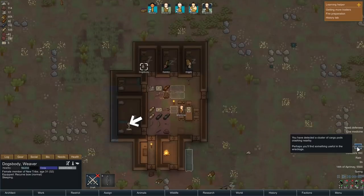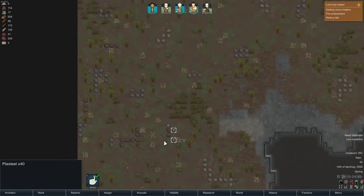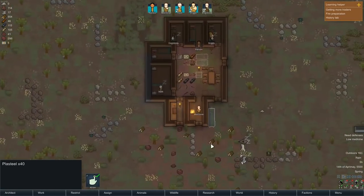Just coming up on morning, Randy Random has given us some cargo pods. Let's see what they contain. Ooh, plasteel! Excellent - that's a very valuable material, one we are going to sell as soon as we conveniently can.